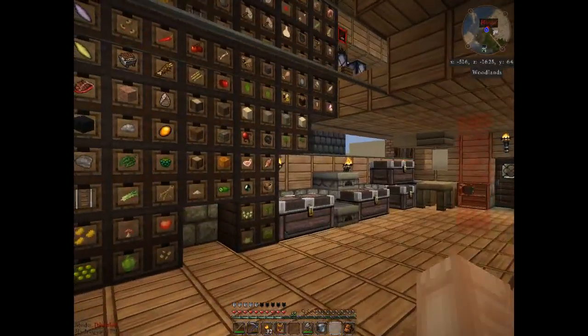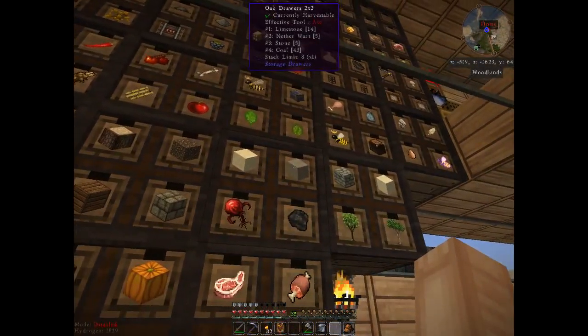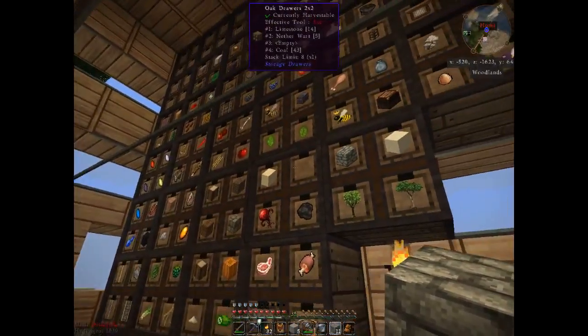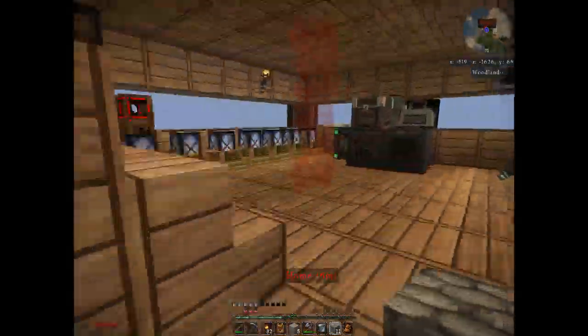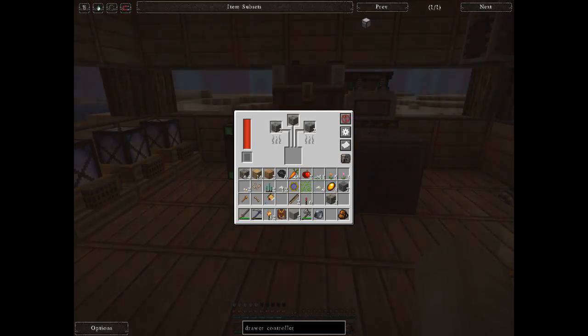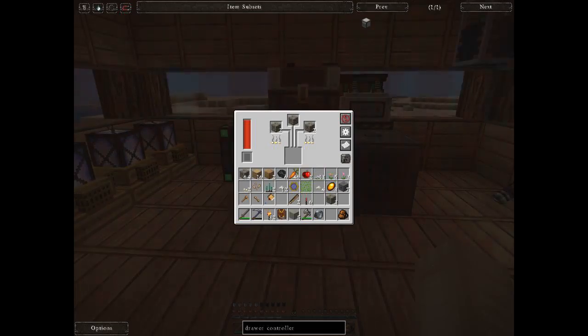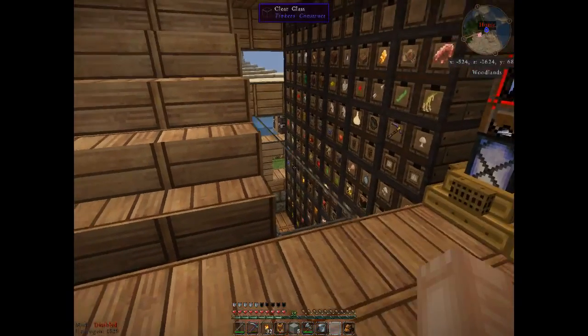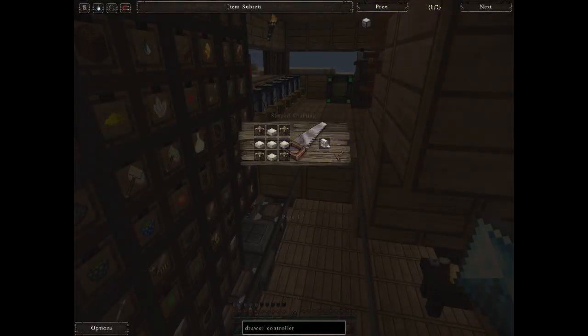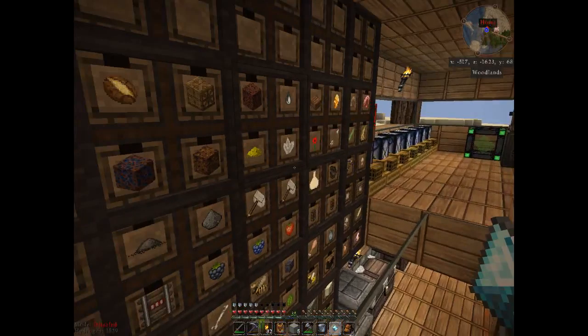I need plain stone. Who'd have thought that plain stone would be something that I was basically out of? I'm not too worried about that, there's more cobblestone. So, I'm just gonna let that cook up real quick. I need a diamond... just no. Alright, so it's just chest and wood planks. I can do that.